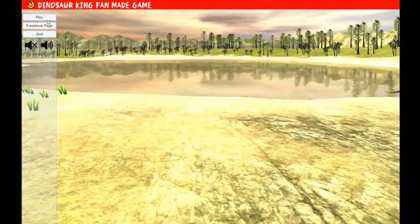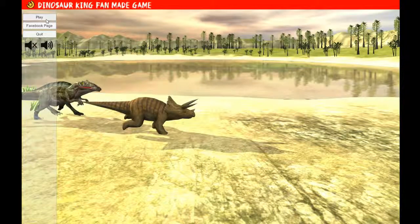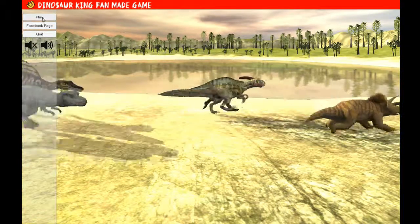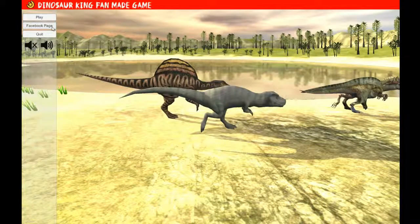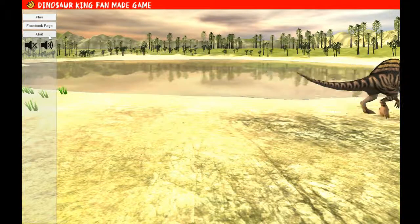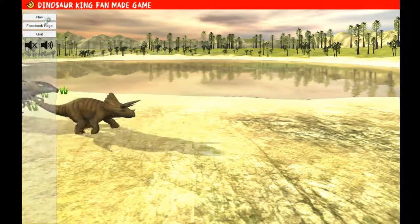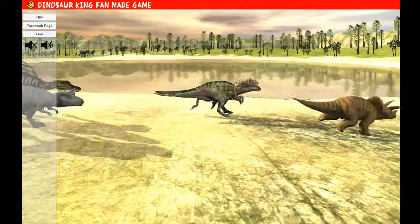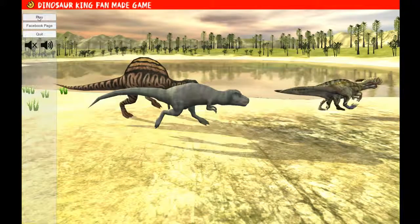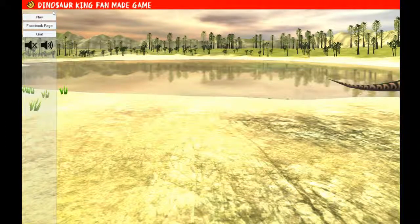But bearing in mind this is still a demo, there's lots of things that can be done — we're nowhere near finished. And the tabs here: we've got Play, a link to the Facebook page which I'll check after I've played the game, Quit which will obviously close the game, Mute Volume, and Turn Volume Back On. So if you don't want the music on you can obviously turn it off. I'm just going to leave it on and let's hit Play.